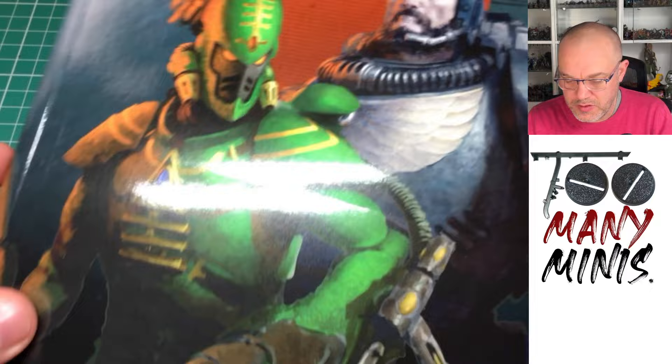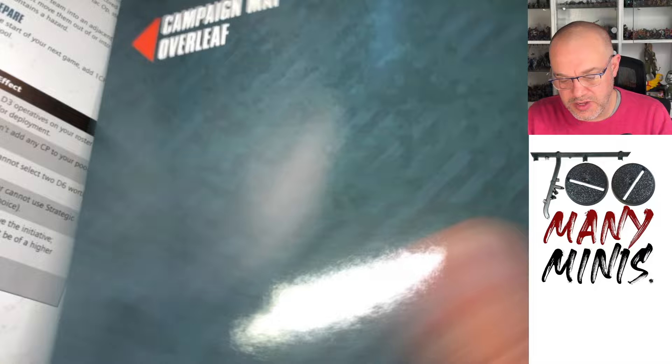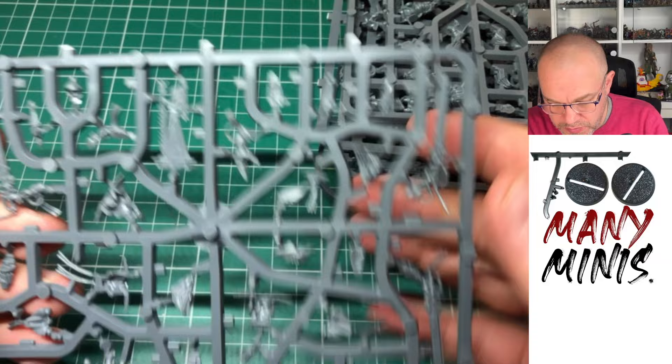Instruction Guide. Here's the cool terrain. And here's the manual — it has got a fold out. I love a fold out. Fold out campaign map. Love that. That's a nice big picture. That looks good.